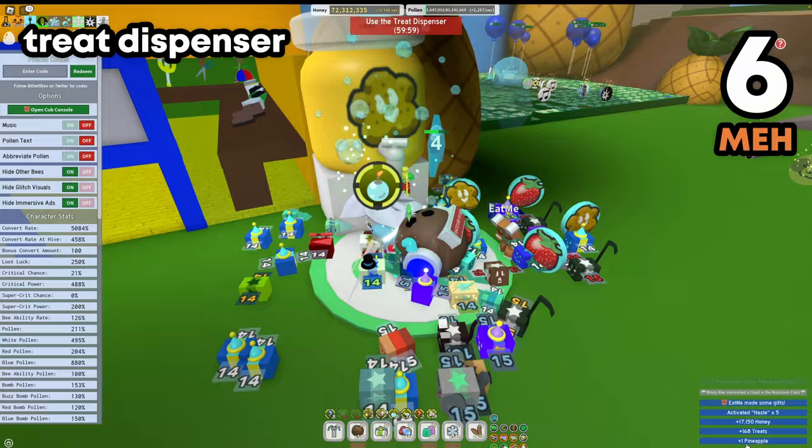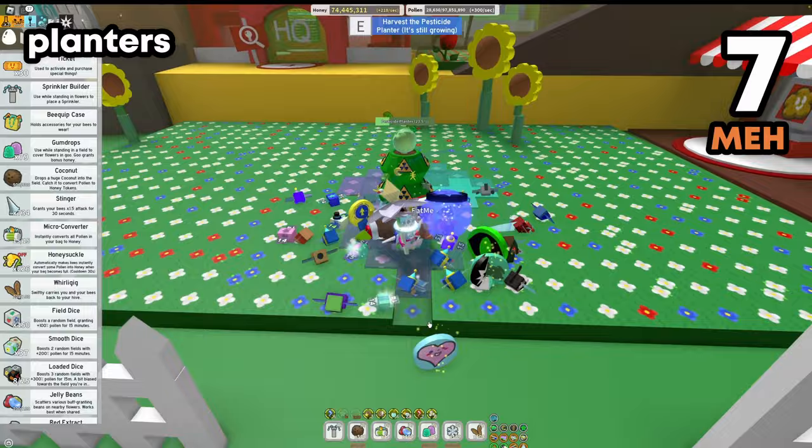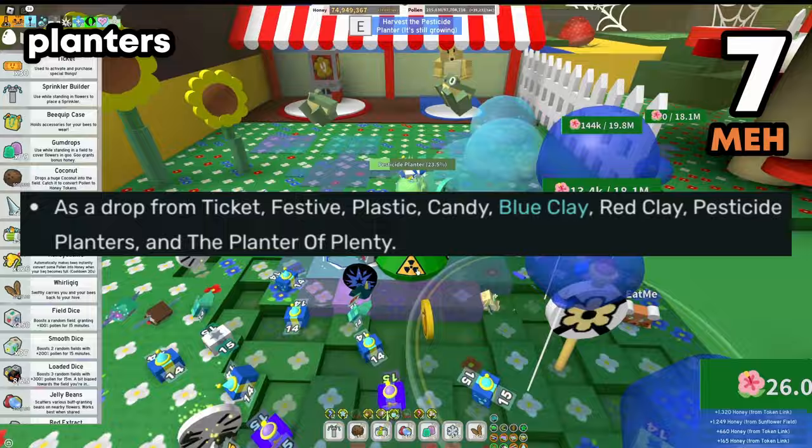From the treat dispenser you can collect one pineapple. It's not much, but it's still something. The planters can also give you pineapple upon harvesting. For example, the pesticide planter gives you pineapple. I'll put a list on the screen showing which planters give pineapple.